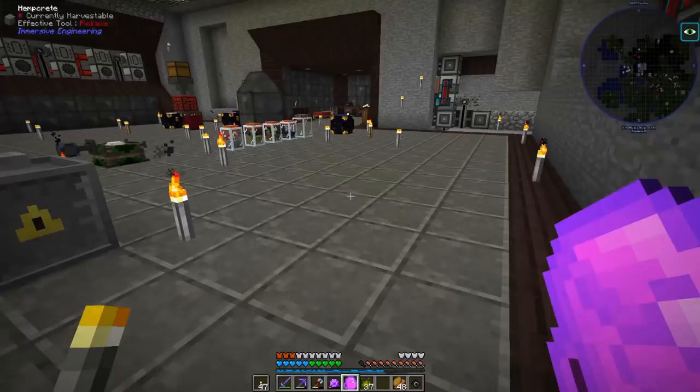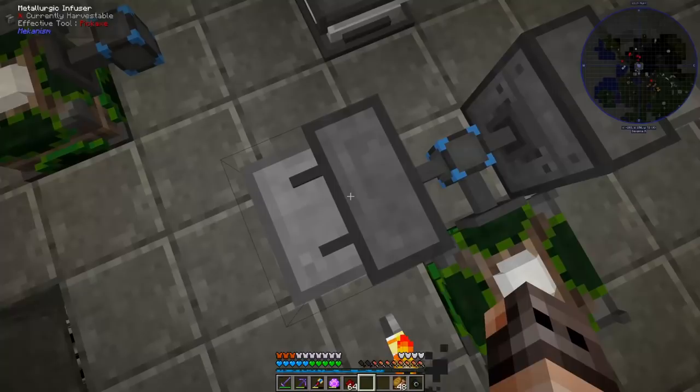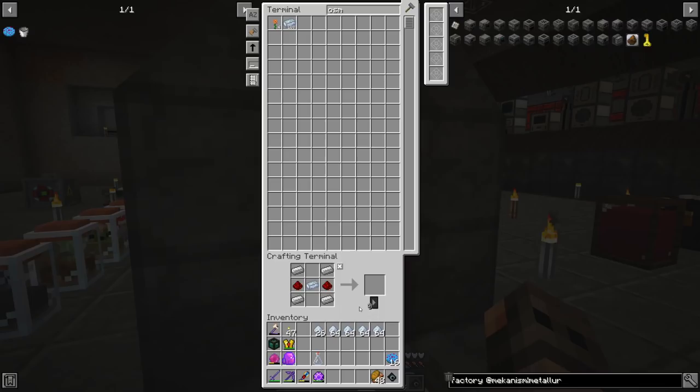Now that we have access to osmium we should start Mekanism. In Project Ozone they made these machines silent - oh yeah, they don't make any noises. The EnderIO SAG mill with a grinding ball is amazing. We originally had two and a half stacks of osmium - now we have four and a half stacks of the dust and three stacks of the ingots. It's so nice.